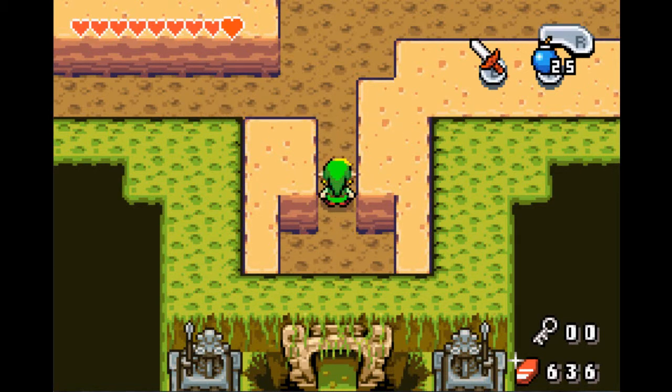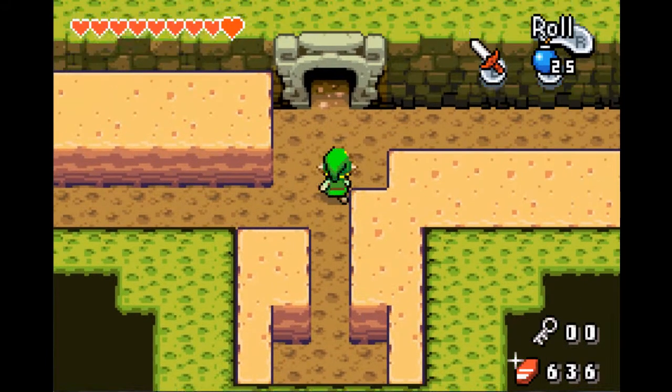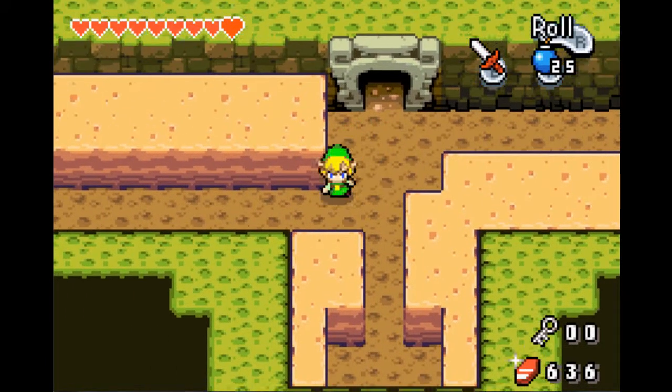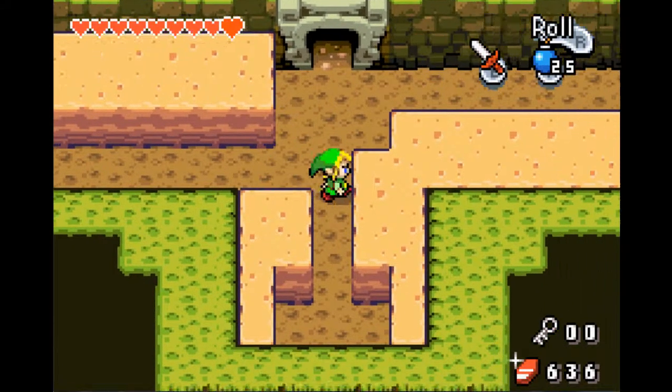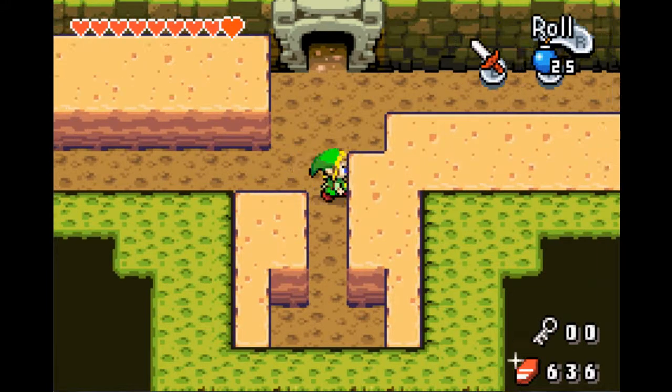I'm going to need to end this off here. Thank you guys for watching — rate, comment, subscribe, all that kind of stuff. And next time on this Let's Play Legends of Zelda: The Minish Cap, we'll be heading through the Fortress of Winds, the fourth dungeon in the game, and see what we can find there. See you guys then.